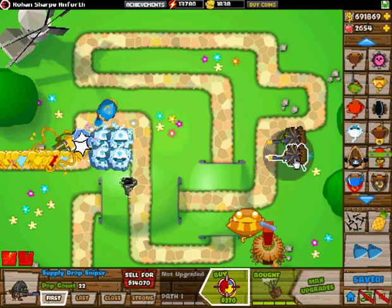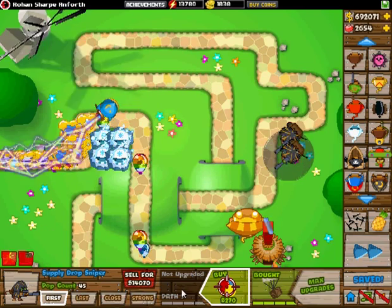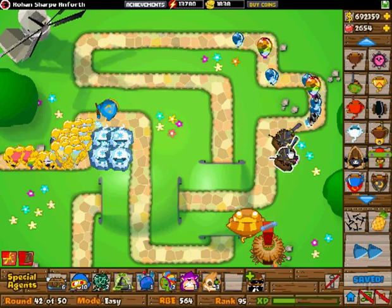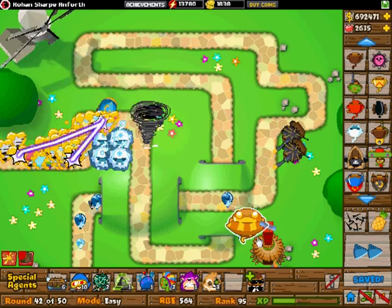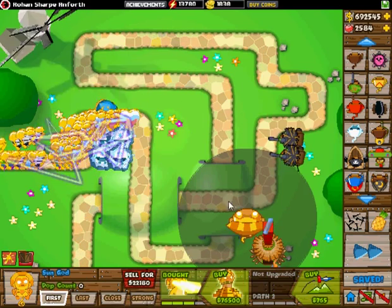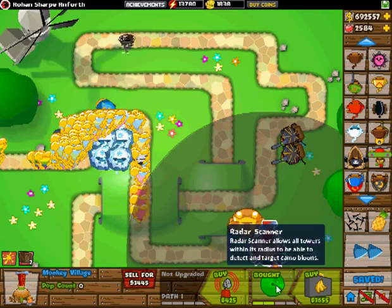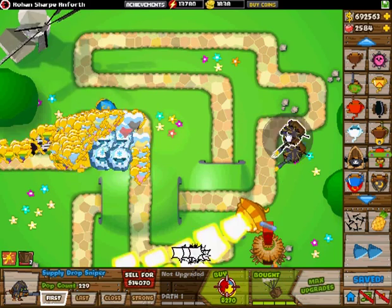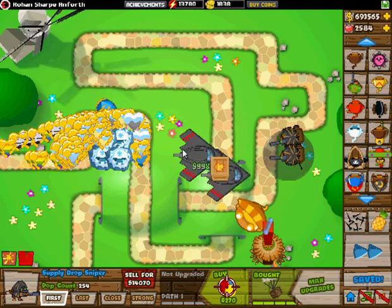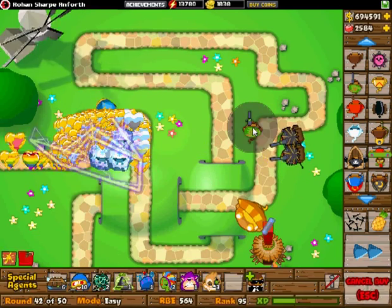So here it is. Obviously I have two snipers upgraded to 0-4 and that's all there is to it really. You can't get any money back from these. This guy appears to have a glitch here where he couldn't attack — that's new. But yeah, you have two of these, you can't get money back from these guys so you're just going to have to collect the money from the supply drops.